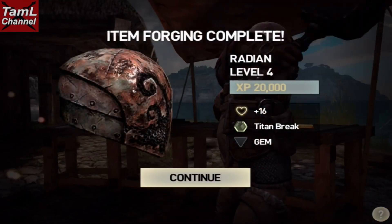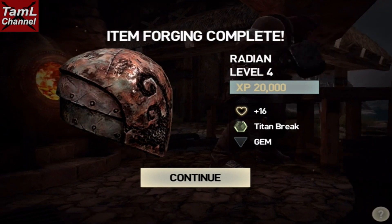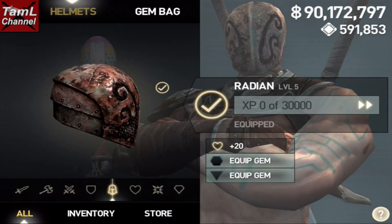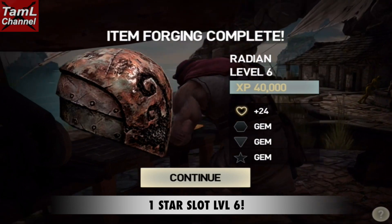I'll show you the 360 view. At level four it goes up to 16 health and 20,000 XP. At level five it's got 30,000 XP and 20 health, and it still has the hex and diamond slot.